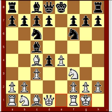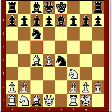Black Knight takes E4 — better would have been D6. C takes D4, Bishop E7.